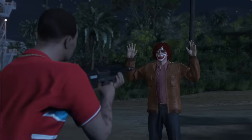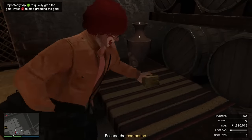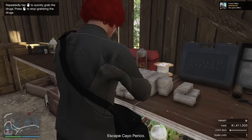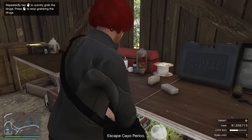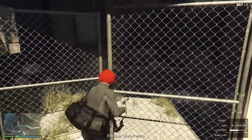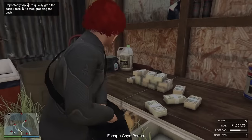For secondary loot, the priority order is: gold is the best but can't be collected solo. As a solo player, prioritize coke first, then art and cash — art takes half your bag, cash takes a quarter, so you need two cash pickups to equal roughly one artwork. Weed is the worst. If playing with friends, the order is gold, coke, art, cash, weed.